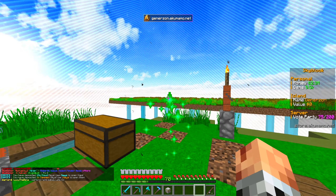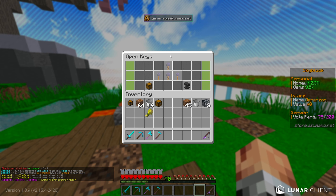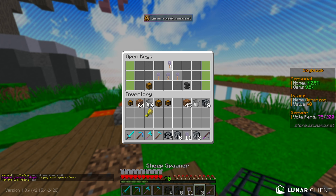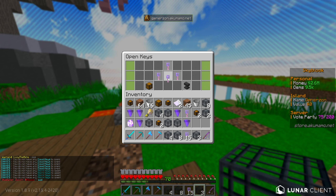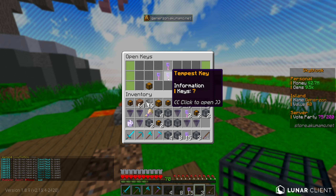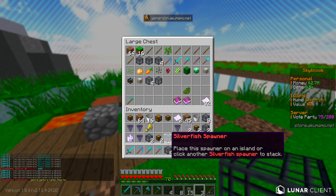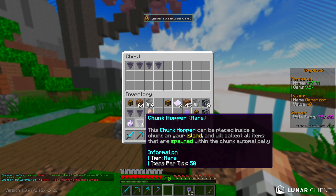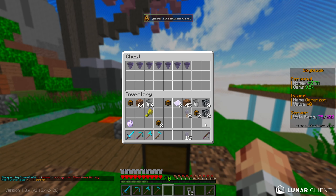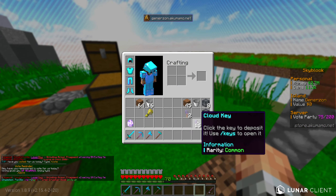I actually have a bunch of keys saved up because I was on for a key haul, and we need to open those since right now at this point in the season all of them are going to help. There are going to be a whole bunch of spawners coming through here. We don't necessarily need all of them, but you never know when you're going to need the spawners, so we'll take all we can get. We're going to need to set up a storage system very soon as well — everything is starting to fill up.